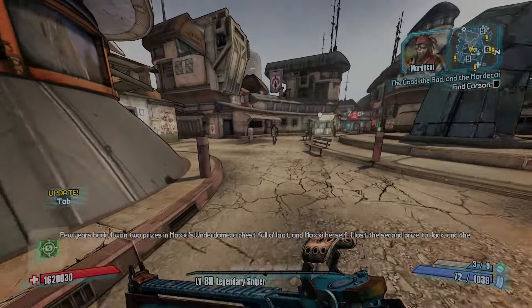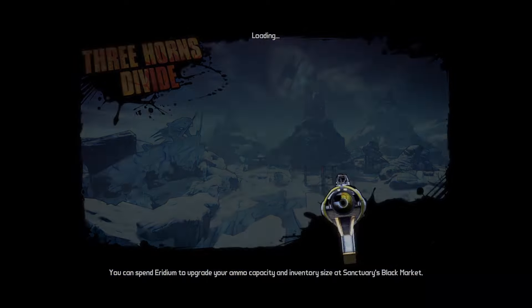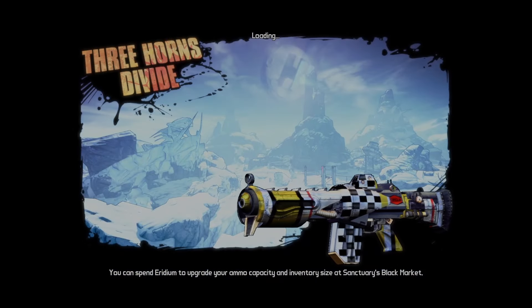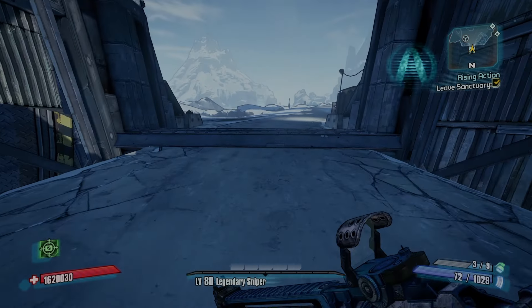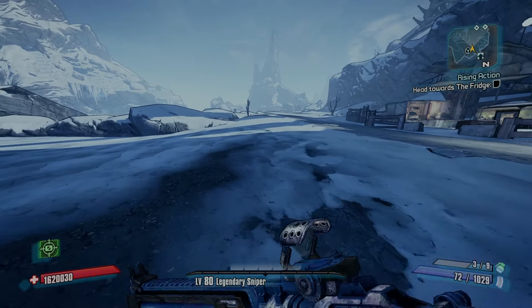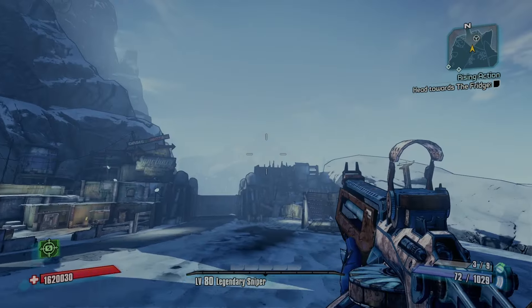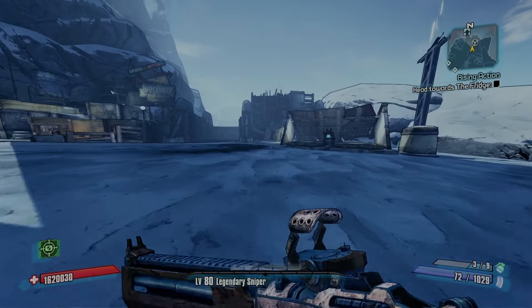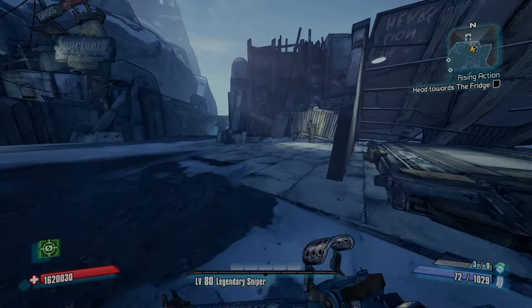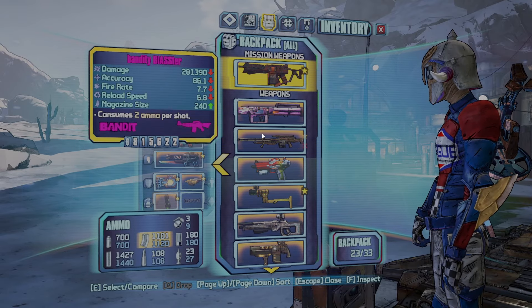The Good, the Bad and the Mordecai — that's what I was looking for. The more I'm thinking about it, I was gonna go back to Fight for Sanctuary to get the three legendaries: the Hector's Paradise, Overcompensator, and Amigo Sincero. But I think I'm gonna go and do that now so I can actually use those guns, because I just feel like those guns never get shown off. And today I already got the Ogre and the Rolling Thunder.